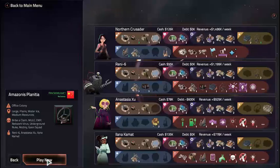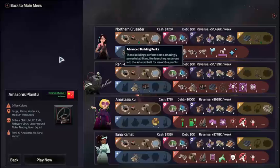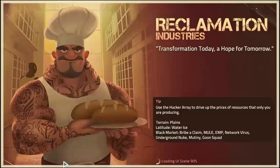So we're against Rennie6, Anastasia Zhu, and Iliana Karmat. Anastasia has the Pleasure Dome. We've got the most of the advanced buildings. Rennie6 has tons of the other perks — jeez. If there's no geothermal, Anastasia is screwed, and she's already in debt. I suppose there's no geothermal — it's plain, so I doubt there will be.